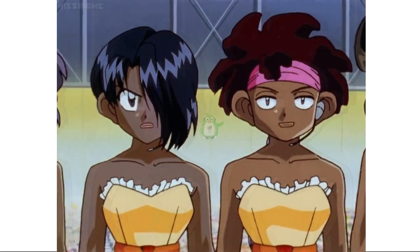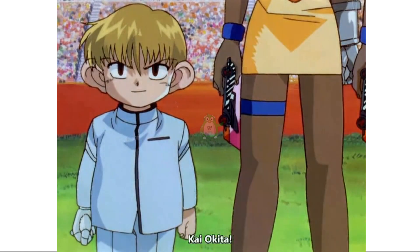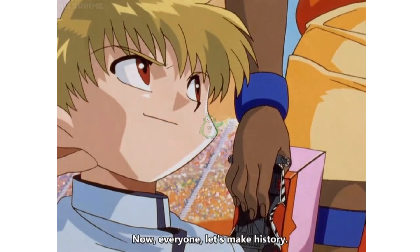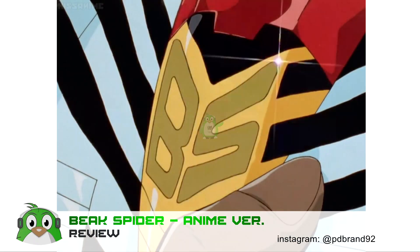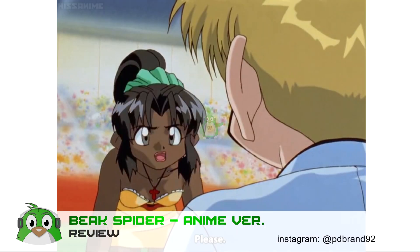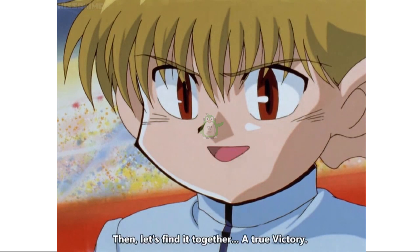Tidak disangka, Kai Okita muncul kembali di Let's & Go WGP episode 13 setelah lama tidak bertanding. Di season 2 ini, Kai Okita menjadi pelatih bagi tim Savannah Soldier dengan mobil barunya PS Zebra. Sebenarnya PS Zebra sama dengan Big Spider, tetapi Kai Okita sudah tobat dan ingin bertanding dengan jujur.